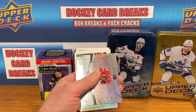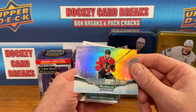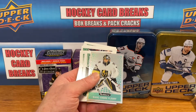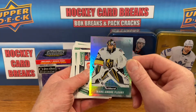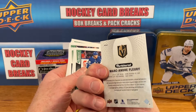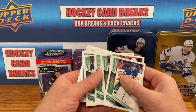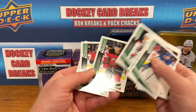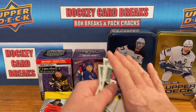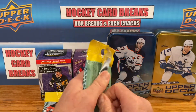Got a silver there. A View from the Ice for Patty Kane — some foil action there — and Marc-Andre Fleury. I think these are the Parkies, I think that's what these are called. The rest will be base, just seeing if there are any good names here.